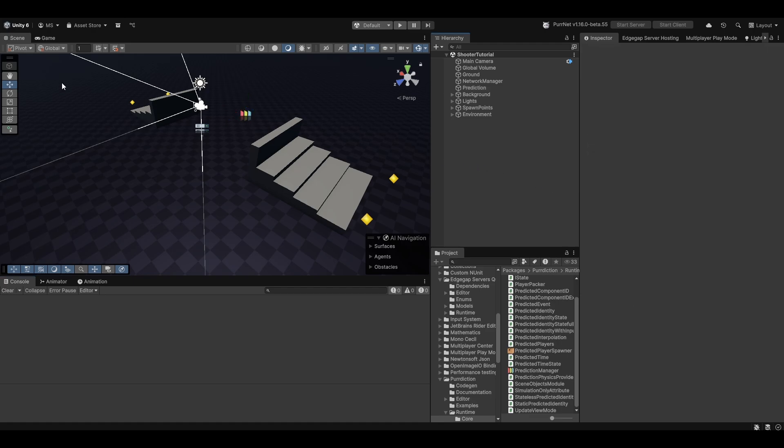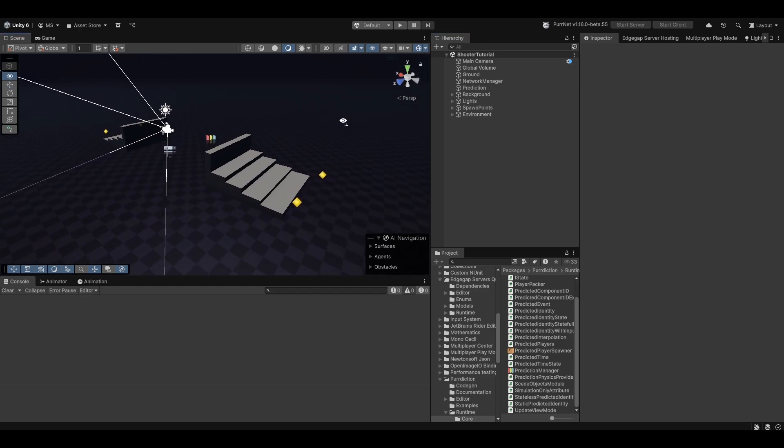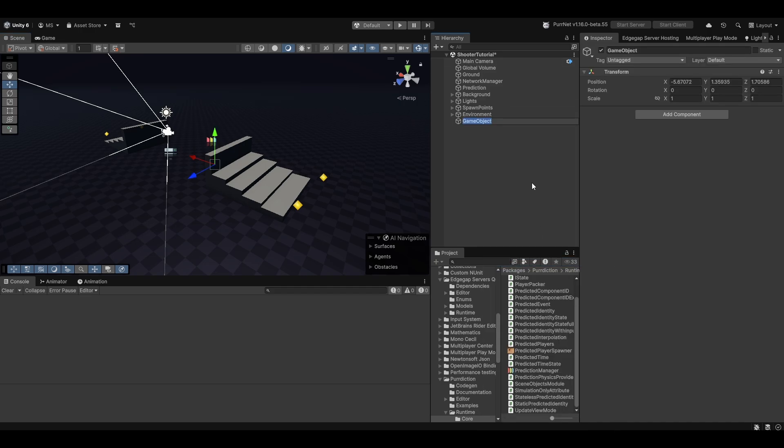Hi guys, I'm Bubsy and continuing off on our prediction shooter tutorial. Last time I mentioned we would be going more into the visuals of shooting, but I actually don't think that's quite right. I think we should work on finishing up the gameplay loop so that we can get all the way around from spawning, shooting, killing, and restarting the game. For that we're going to be using the predicted state machine.